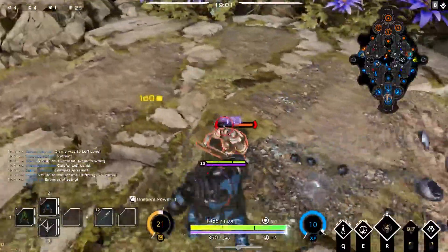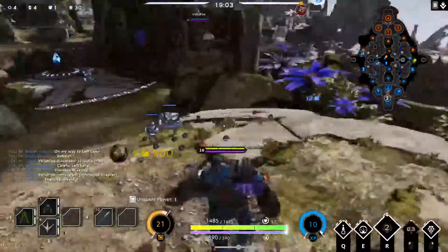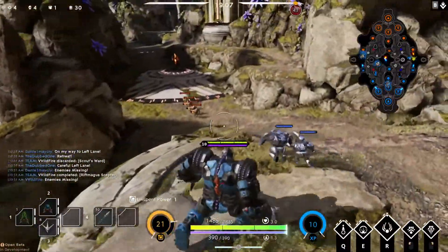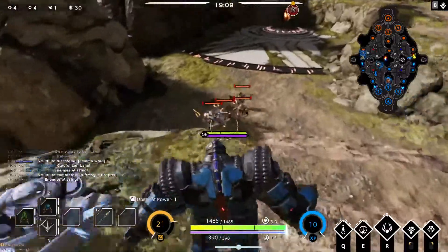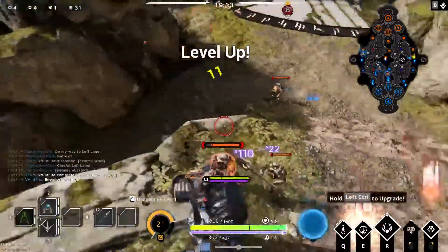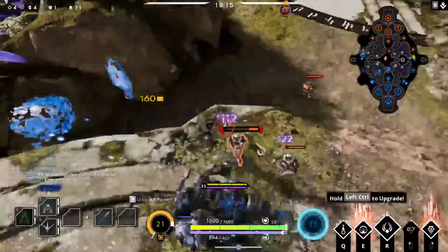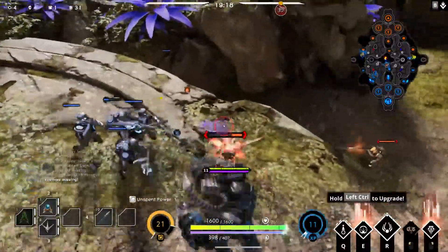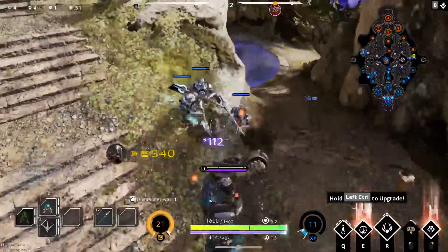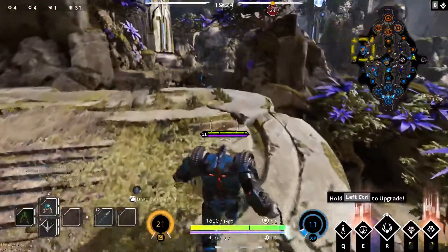He's got the AoE electric ability, he's got the silence — it's kind of like they took all of Blitzcrank's abilities except for the knock-up. Well, his ultimate does stun, so that's kind of a knock-up. It's like they took all of Blitzcrank's abilities and just randomly jumbled them up amongst other abilities. Richter's really cool — I'm not complaining at all about the character.